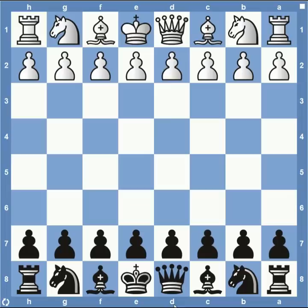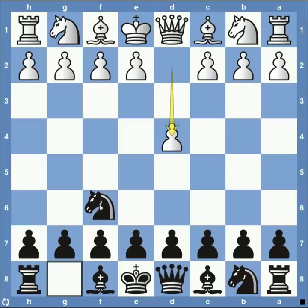Hey everyone, this is Kevin from thechesswebsite.com. Today we're going to be going over the England Gambit Trap. If you're not familiar with the England Gambit, it starts out with pawn to d4, pawn to e5 from black. Not something I would recommend playing as black, but it's important, especially if you play d4 a lot, to know what to do if your opponent plays something off the wall like pawn to e5.